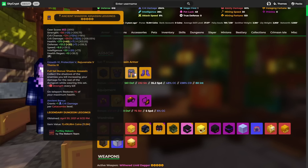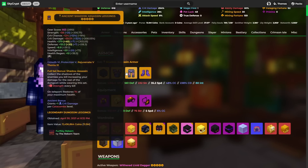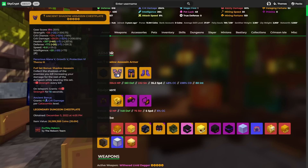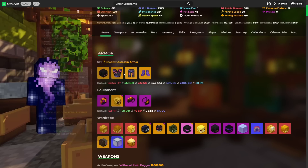Now, according to Skycrips, this set costs around about 55 to 56 million, but that isn't true at all, because apparently this chestplate is 26.5 million and I literally just paid about 20.5 million for it. So the set's probably worth closer to around 40 million, maybe 45.